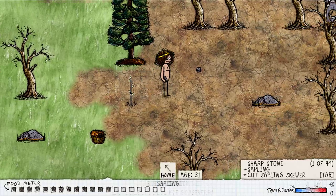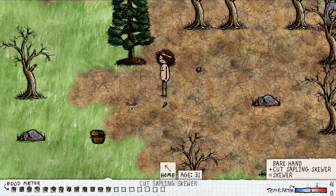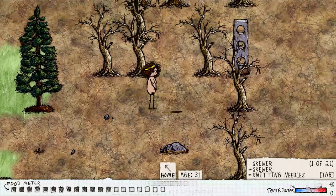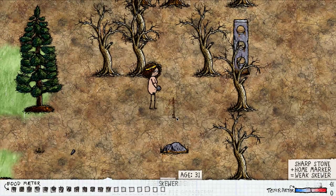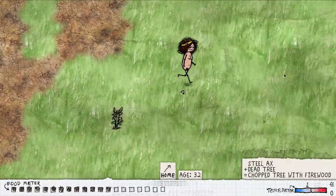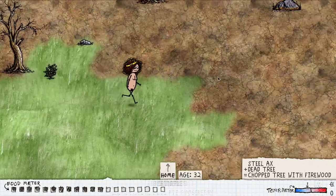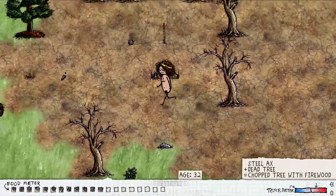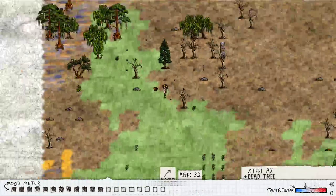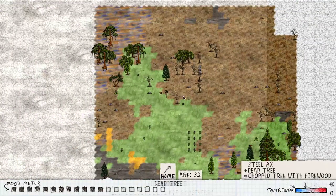You're going to want to find one of these saplings, which only spawn in the plains — the green biomes — and cut that down with a sharp stone. Place it wherever you want your home to be, and hit it with a round stone. What that will do is, every time you leave the screen, it will give you a marker pointing to where your home is, and that will help you find your way back. Or you could install the mod which lets you zoom out to god view.